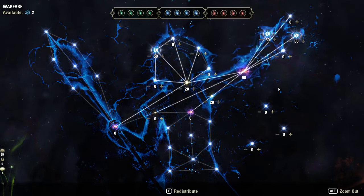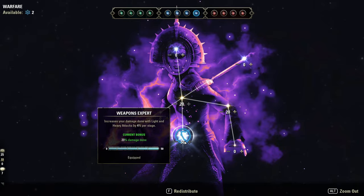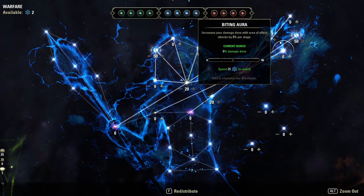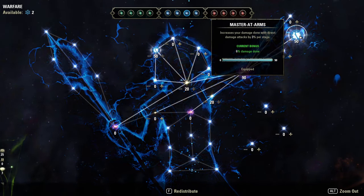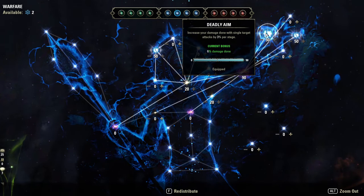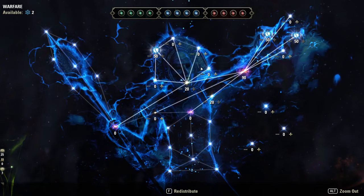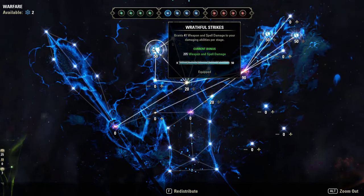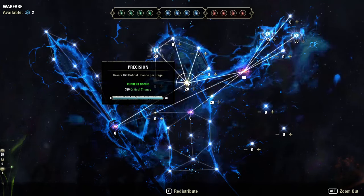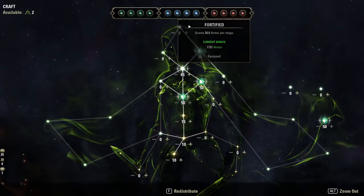Although champion points aren't relevant for battlegrounds, I'll cover them briefly. In the Warfare tree, take Piercing — get at least the first 10 points to unlock Weapons Expert for an extra 20 weapon damage, then cap it out. Deadly Aim gives up to 6% extra damage with single target abilities at 50 points. Master at Arms gives another 6% damage increase. Ruffian Strikes helps with the sets that scale off weapon and spell damage, and you could also consider Fighting Finesse or Backstabber.